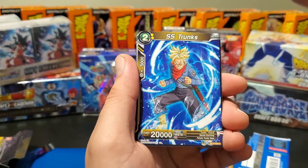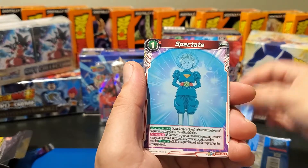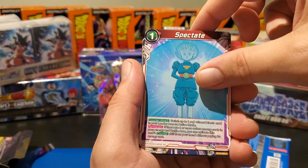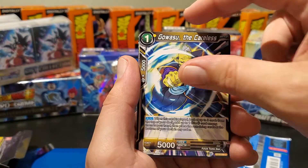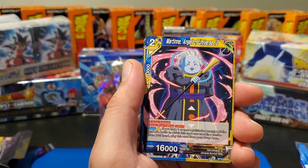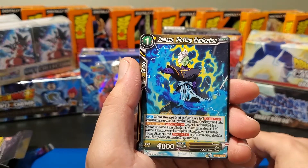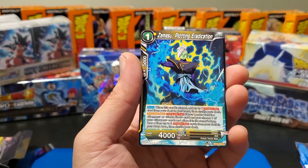We've got Super Saiyan Trunks Spectate. We've got the Grand Priest — the head angel. 'Marcarita Angel of Universe 12.' 'Legend of the Super Saiyan God' coming right from Shenron. 'Zamasu Plotting Eradication.' Okay, guys, we're coming up to our guaranteed hollow out of this deck.